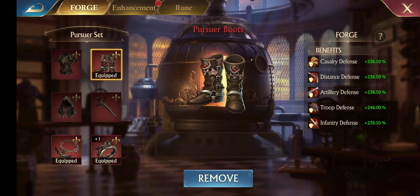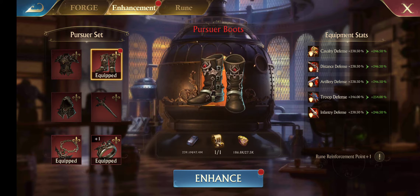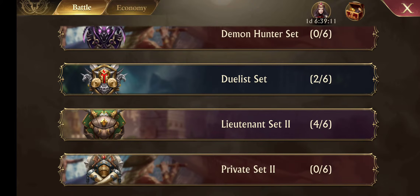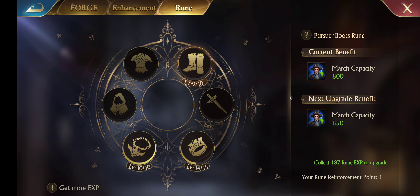You have to click on the actual item, then go up on the top. You'll see Forge, Enhancement, and Rune. Rune is something new for the Pursuer. So, Enhancement — we'll go ahead and enhance the Pursuer boots to a level one. But then, the Rune — you can see here level nine, level ten, level fourteen out of fifteen. It increases your March capacity. So, it's a cool little thing to increase March capacities. This one is 850 more, or 1,475,800.